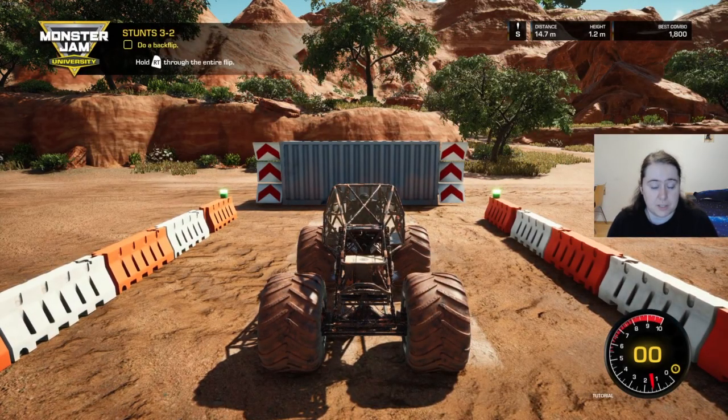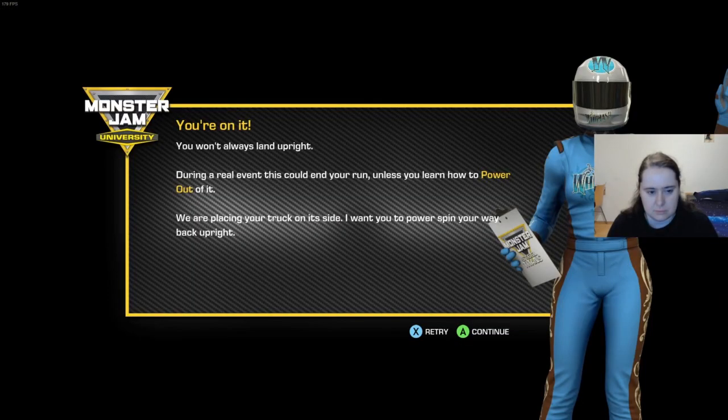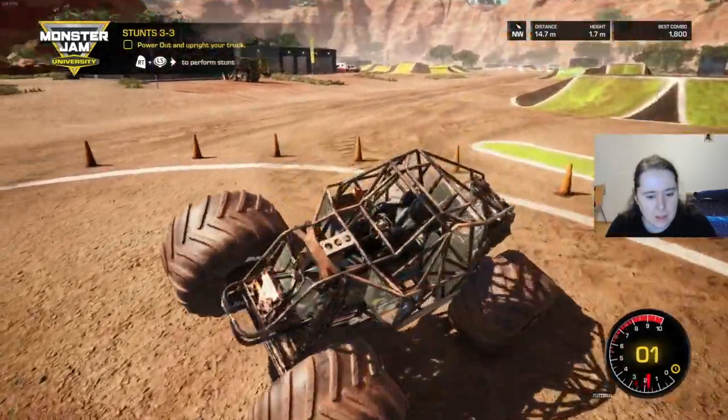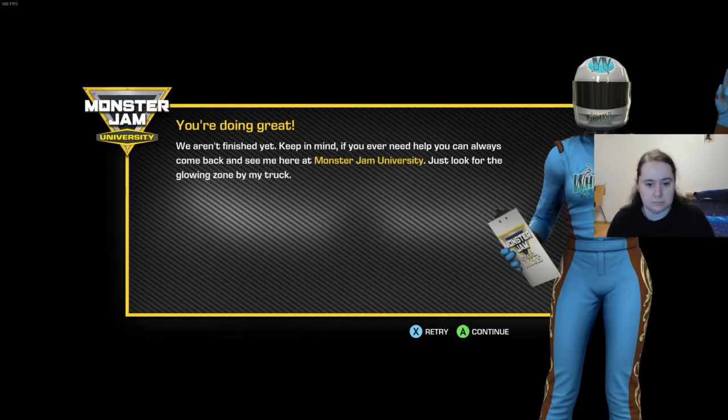So basically just hold RT — okay. You won't always land upright. During a real event this could end your run unless you learn how to power out of it. They're placing your truck on its side — I want you to power spin your way back up. That clipping on the word 'way' where it clips over her clipboard is just annoying — my localization QA. There we go, I wasn't too hot on that.